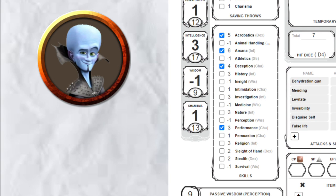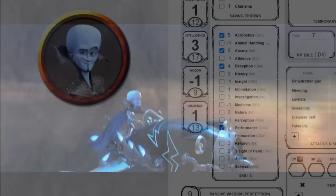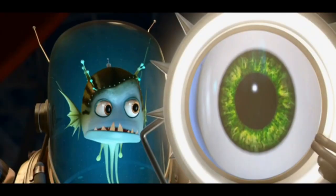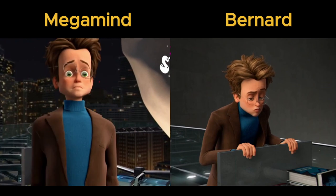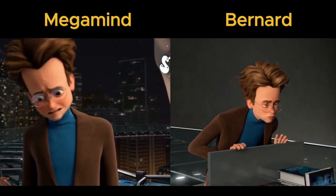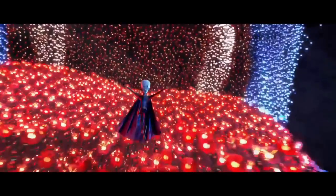For skills, I decided to make him proficient in Acrobatics, Arcana, Deception, and Performance. Acrobatics because he's done some decent acrobatic feats. Arcana because you can view arcana as being good at science or magic, and we know he's very good at science. Deception because he spends all that time pretending to be Bernard — he's obviously not very good at it, but in D&D a high Deception doesn't mean you're good at lying, it just means you've gotten away with it somehow. And Performance — need I say more. You know he's got a lot of pizzazz.